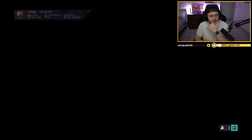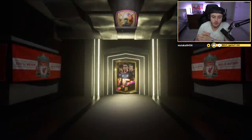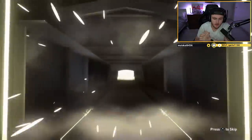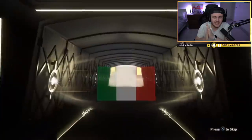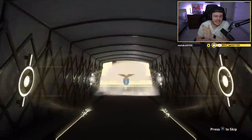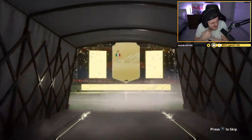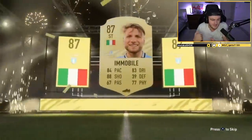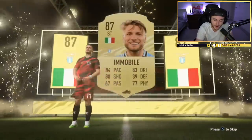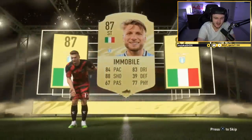Next 86-plus — can we get something good? Can we get headliners or an inform? Inform would be very nice. It's not a special card again. Italian again — Immobile at 87. I think the highest-rated Italian is 87. We don't want to see 87, we want to see some big players. Less than ideal to get Italian.